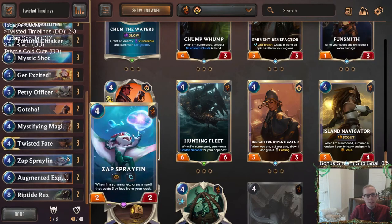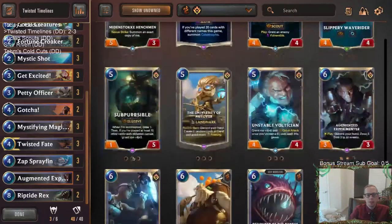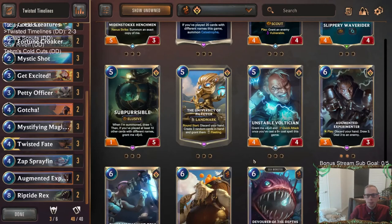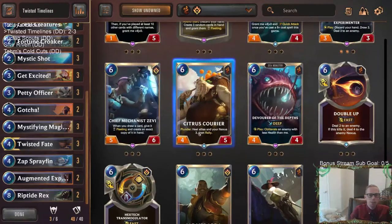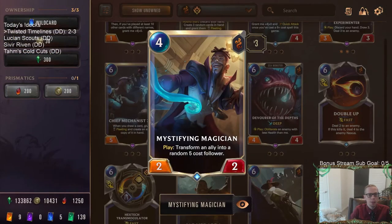Eager Apprentice — that's not bad. Or Sub-Percival: if you've played ten different cards, that plus 4/plus 0 is permanent. So whatever you get on the other side, you'll draw a card and get something else. Sub-Percival would be an Elusive blocker — not bad at all. I also wouldn't mind Citrus Courier — you get a different six-drop, still heal your allies three and rally. That Nexus healing wouldn't be bad either.